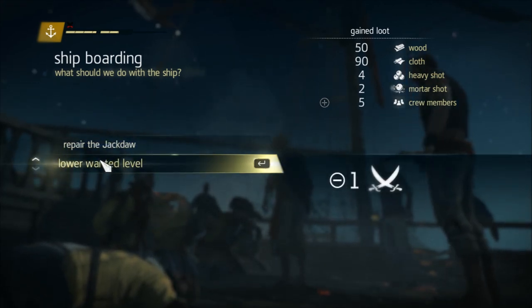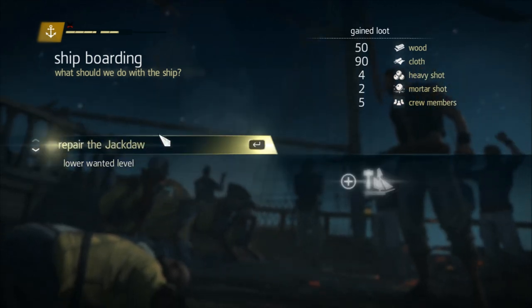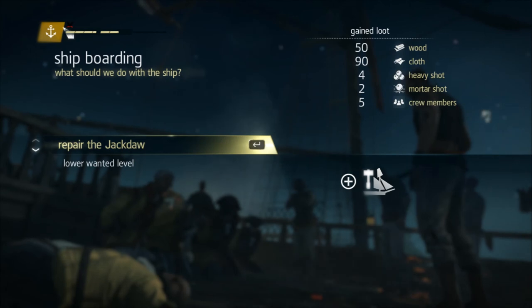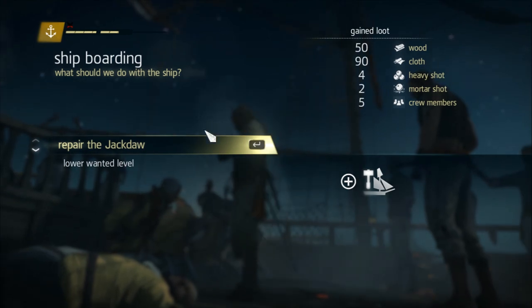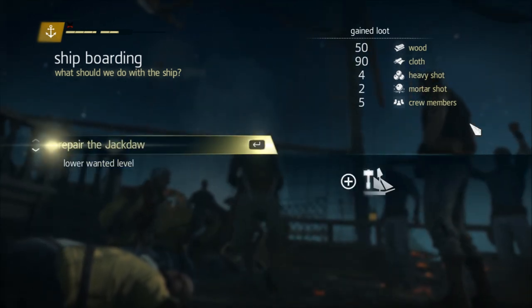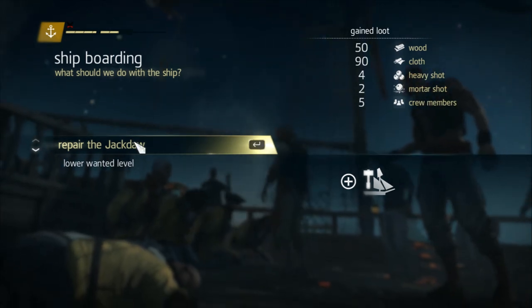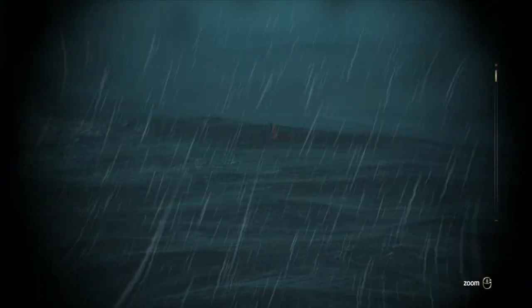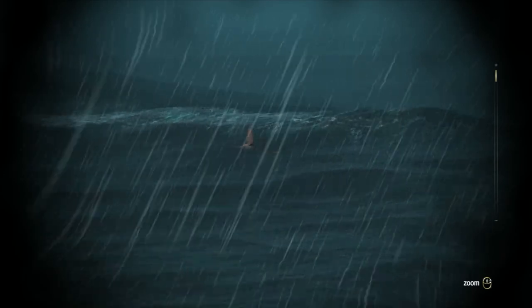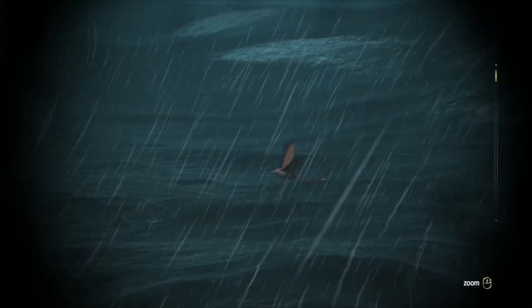It says: what do you want to do — lower your wanted level, or repair the Jackdaw? That's just the name the game automatically gives your ship. This little red thing is your wanted level; until that fills up we don't need to lower it, so we're good. This is all the loot we gained — five crew members, awesome. We want to repair our ship since we just took damage. What's that bird? A flamingo just floating there — that's cool. What up, flamingo, you chillin'? How's the weather, bro?